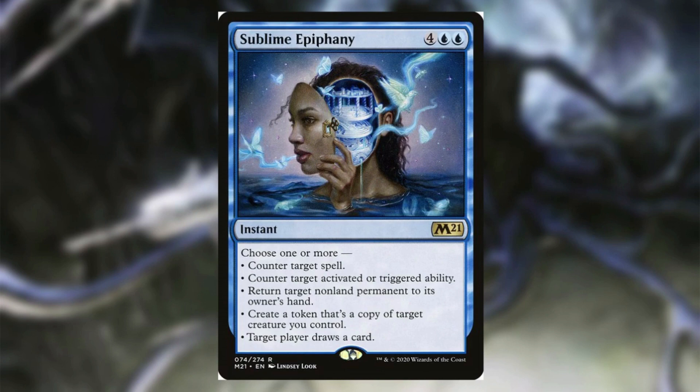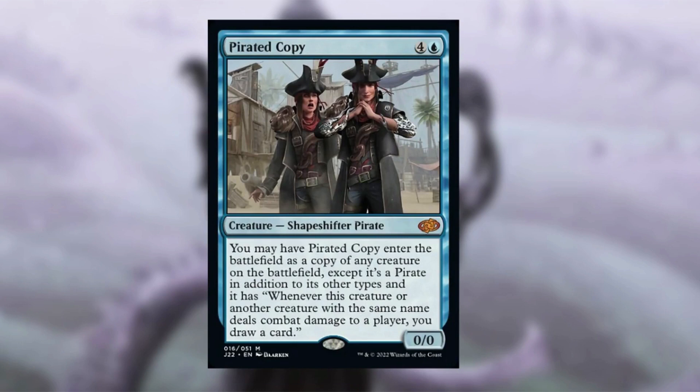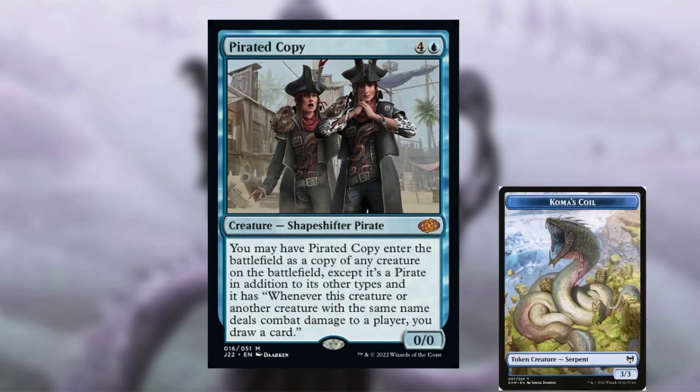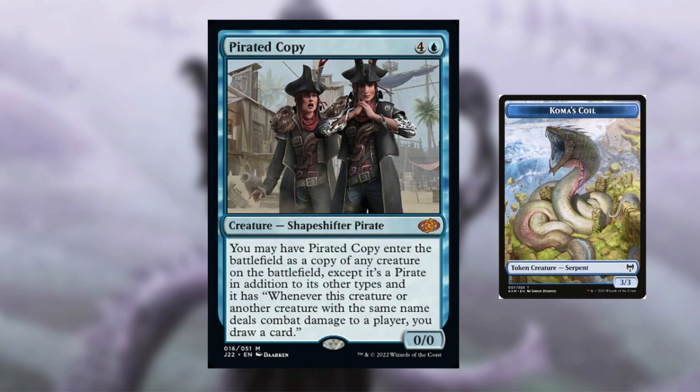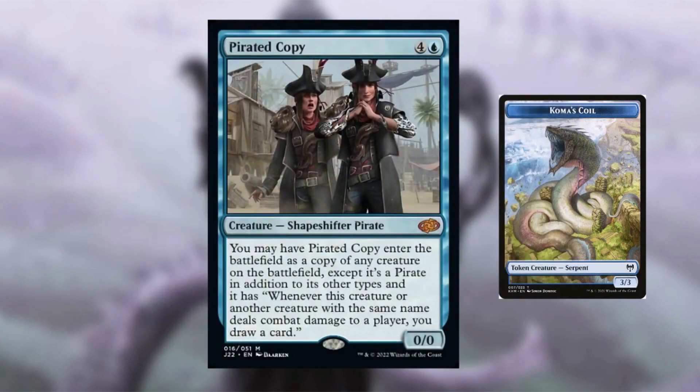Because we're ramping so much, Sublime Epiphany's six mana cost isn't a big worry. I want to share interactions I've learned from experience playing Coma. One recent example involved Pirated Copy from Jumpstart 2022. I copied a Coma's Coil with it, and because Pirated Copy triggers whenever this creature or another creature with the same name deals combat damage, with about 15 Coma's Coils already on the battlefield, it triggered over and over. I drew an enormous number of cards that game — it was absolutely insane.